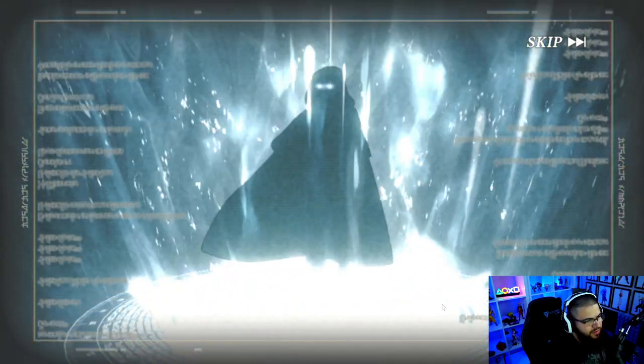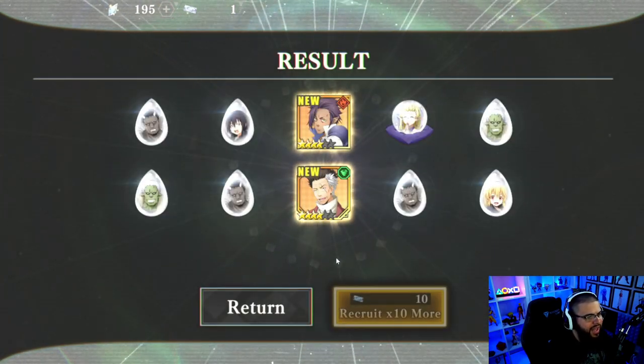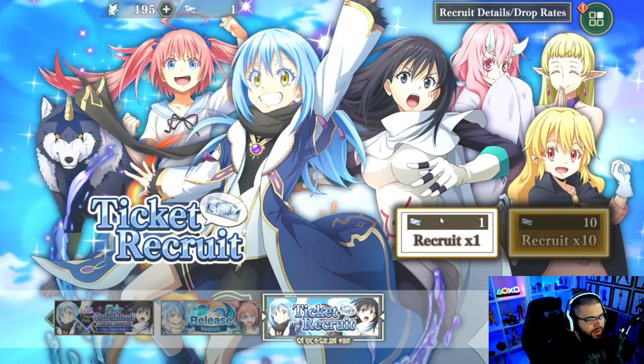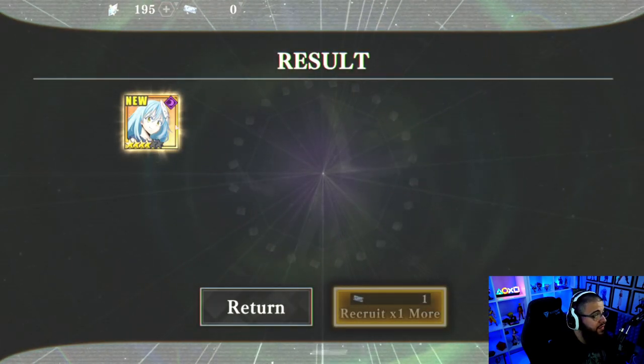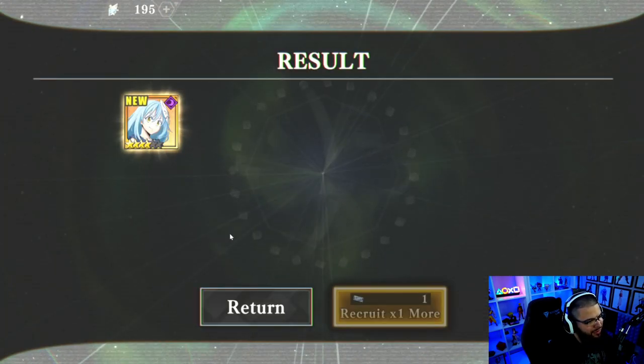From what I'm hearing it sounds like I might get something good. If it's silver that means three-stars, gold means four-stars. I didn't get a five-star animation, but one of these could still turn into five-stars — probably not though. We went through it and did not get a single five-star — rip. That means we are going to re-roll again. Let's try the last single ticket and see if we get anything.